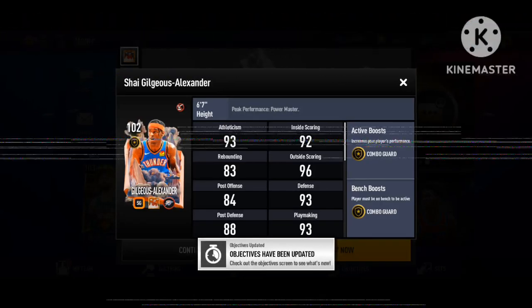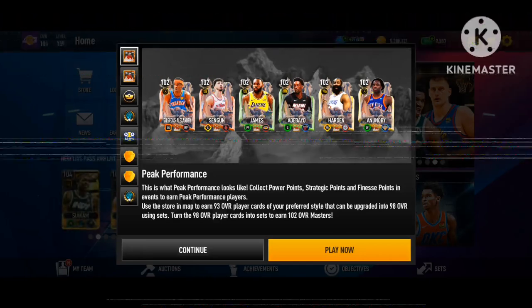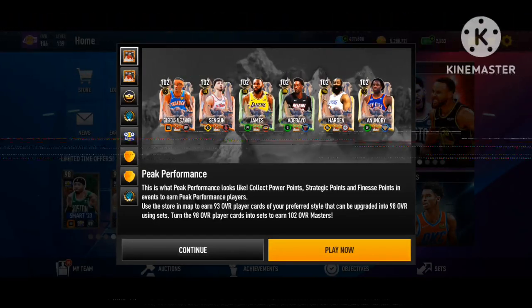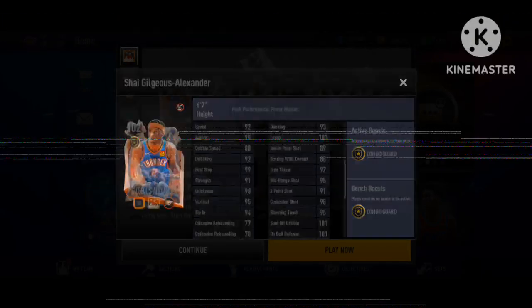So we got SGA at shooting guard — he's giving a combo guard boost plus two to position. All these masters are giving plus two to position, which is disappointing. We should be getting plus three team boosts or a league boost at this point. Hopefully next month they do that like they did last year. SGA is kind of like the one-on-one version from the semi-finals promo, just with slightly higher overall stats. I wish his shooting stats were higher, but it's still a very good card in this game.